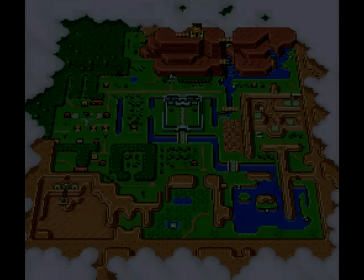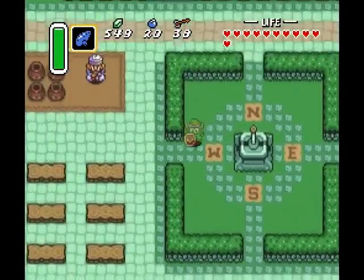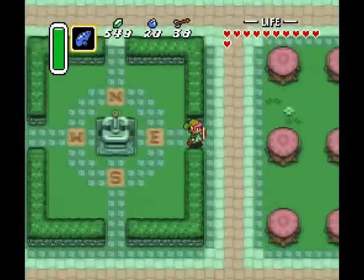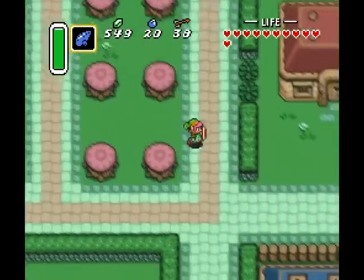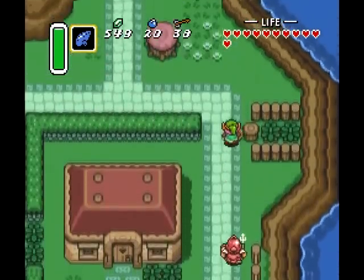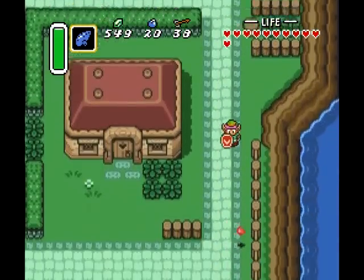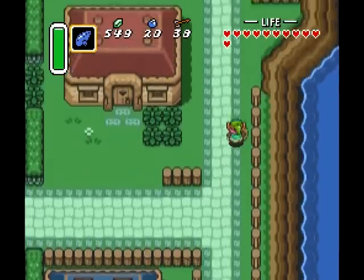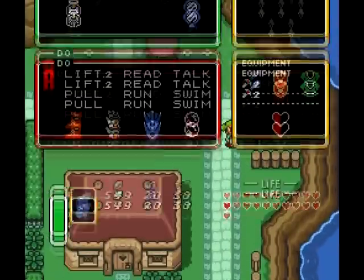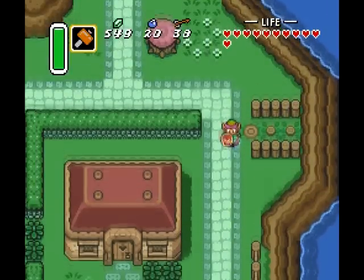Next stop, Kakariko Village. There are a few things we haven't seen in this section before, like over here to the right there is a little hammer pound thing — that's what they look like in the light world. There's not a whole lot of sections that you actually use them, so they are kind of easy to miss.